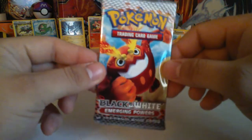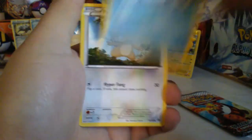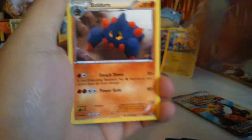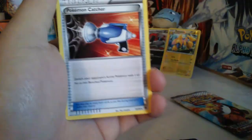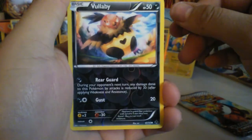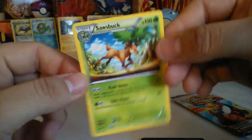And the last Emerging Powers pack. Pansear, Pansage, Cubchoo, Patrat, Rufflet, Darumaka, Boldore, Sawsbuck, Pokemon Catcher. Reverse Vullaby and a Rare Sawk, non-holo.